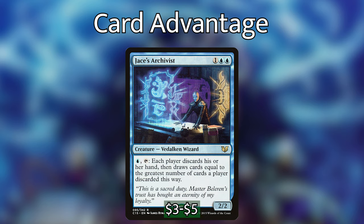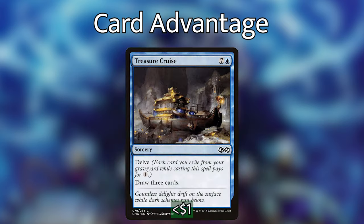We're playing Jace's Archivist, probably one of the best cards in the context of what we're trying to do. We pay one blue mana and tap him, and each player discards their hand then draws cards equal to the greatest number discarded — it's Windfall on a stick. If we've drawn a bunch of cards and activate this with 10-15 cards in hand, it's not impossible to mill opponents just from the sheer number of cards. We're then playing Treasure Cruise — expensive at seven and a blue, but with Delve we can exile graveyard cards to pay for generic mana and draw three cards, which is very powerful.